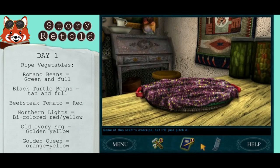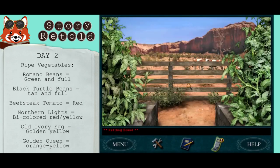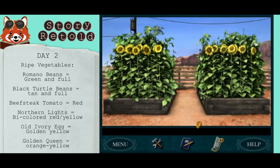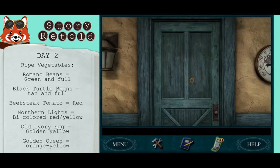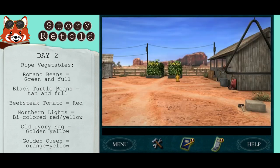Some of this stuff's overripe, but I'll just pick you — again on day two. Now, when you hear the rattlesnake, you need to leave immediately. You can get the snake to go away by immediately going back into the house and exiting again. Come back to the vegetables and it should be gone.